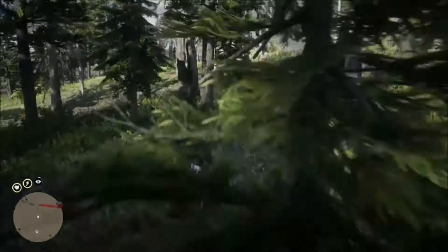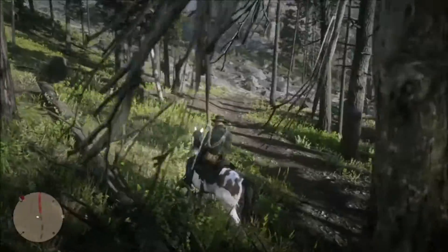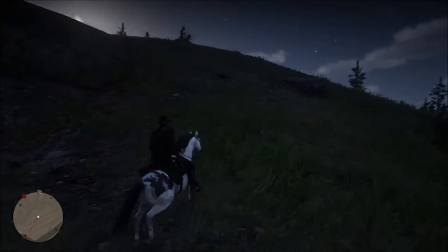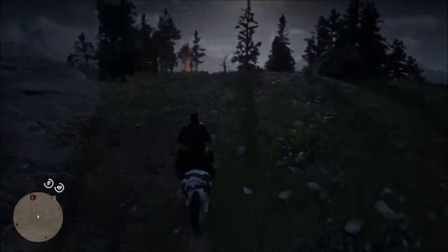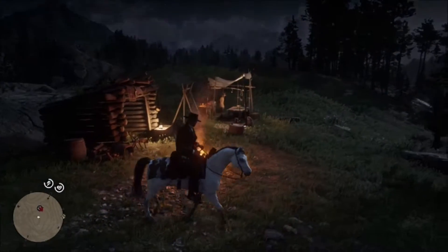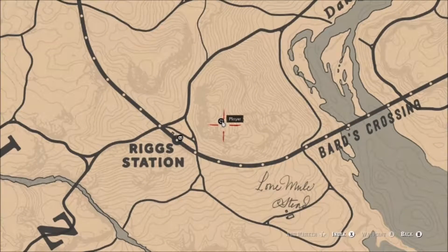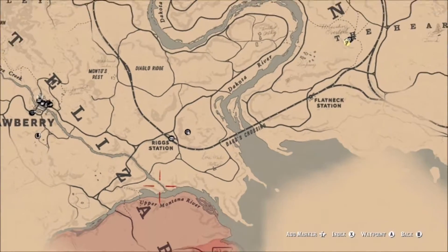As I said earlier, these legendary animals are valuable for a couple of reasons — one because their hide sells for more money, but it doesn't really sell for that much money, as you'll see in a moment because we're just about to the trapper. The trapper's location is right here behind Riggs Station, pretty easy to find.